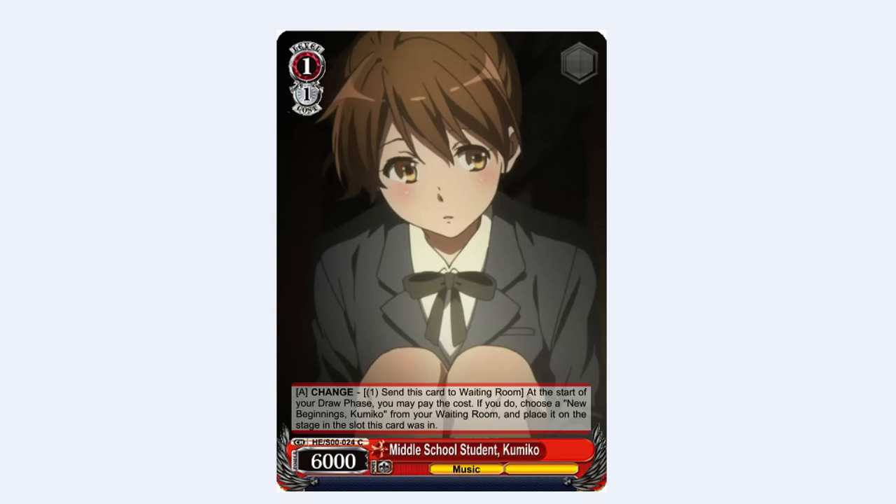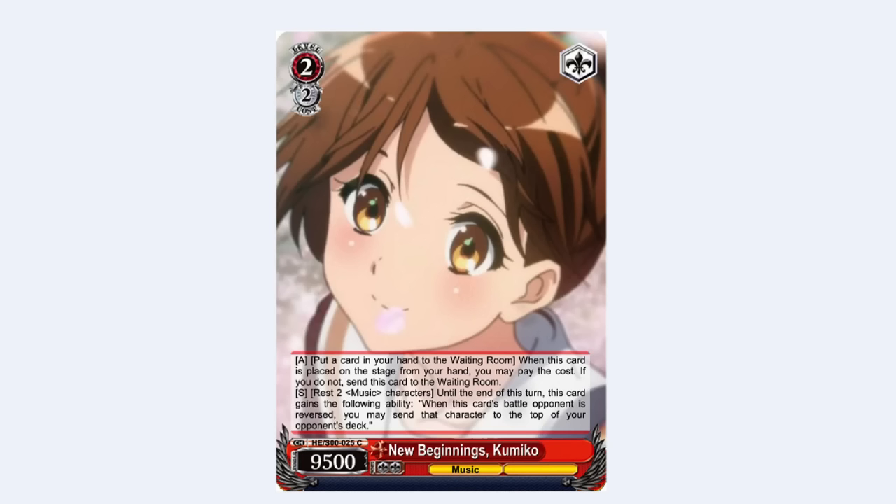Next up is a 1-1 changer. Change triggers at start of draw phase: pay 1, send this card to the waiting room, and play a 2-2 Kumiko from your waiting room. That 2-2 Kumiko: when placed on stage from your hand — not by change — you have to discard a card or this card dies. The second ability is rest 2 music characters, and until end of turn, if this reverses the opponent's card in battle, you can send that character to the top of the opponent's deck. So it's an oversized with a top-deck ability.